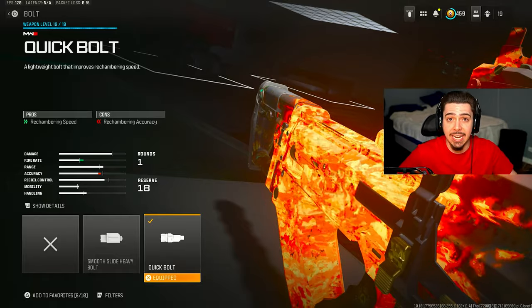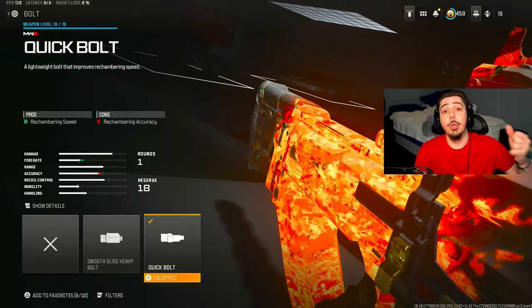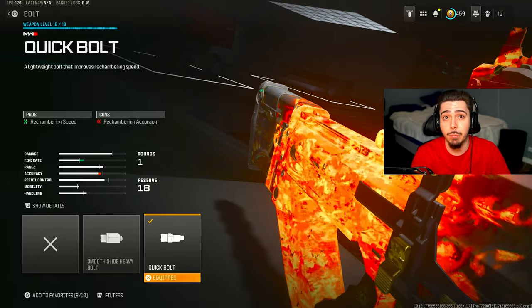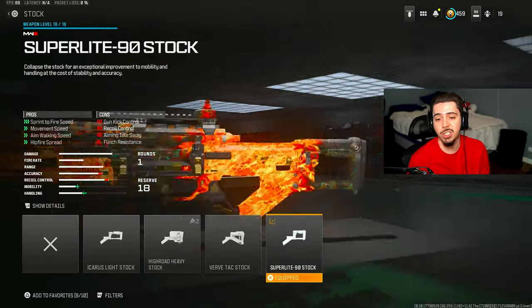So if you miss a shot, get a hit marker somehow — maybe a wall bang or shoot him in the toe — you could shoot again much more quickly, which is actually life-changing. Make sure you have the rechambering speed quick bolt attachment on.